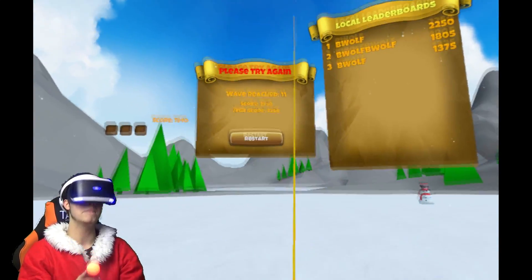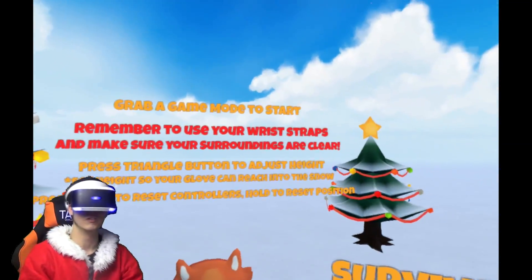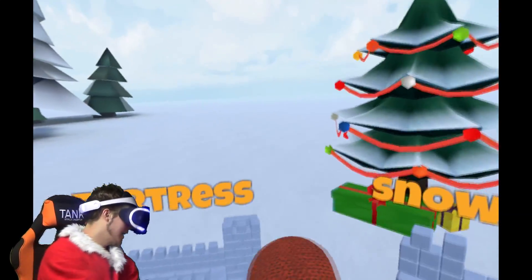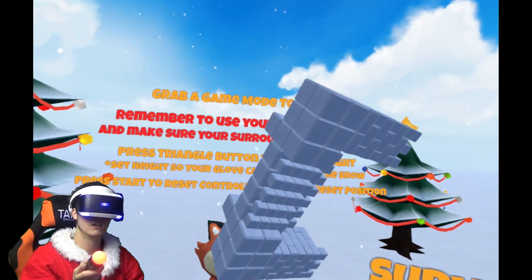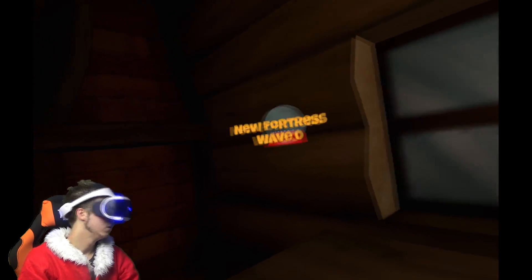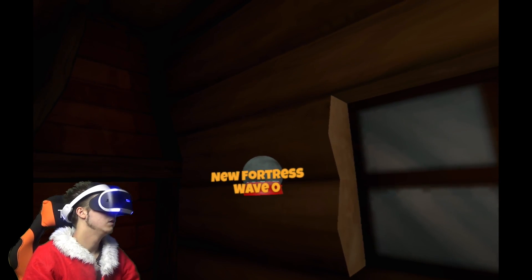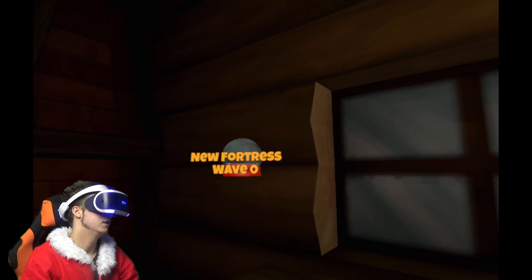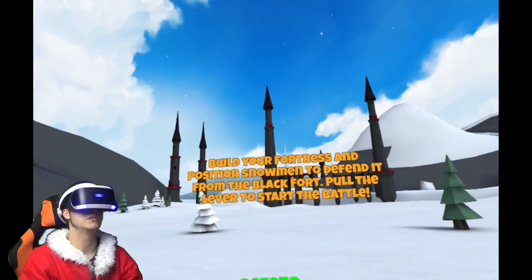We're going to go back to the main menu and do Fortress Mode. I've got no idea what it is because I've never done it before. I assume it's going to be like maybe we build a massive fortress and we've got our own team or something. Let's do it - hopefully there's a tutorial. New Fortress, wave zero. Build your fortress and position snowmen to defend it - oh, cool!